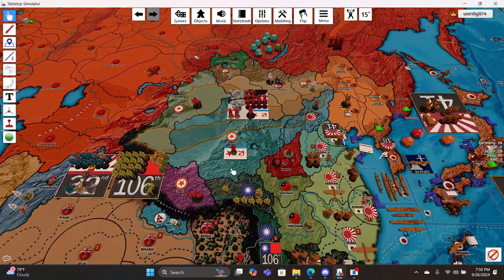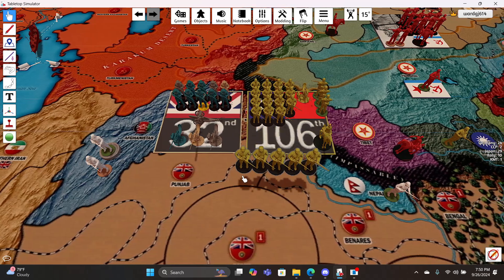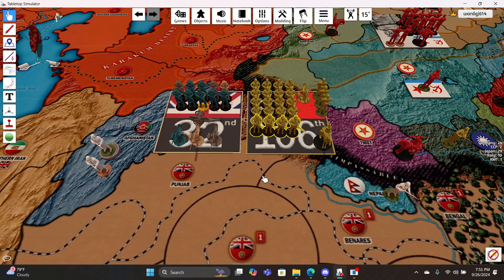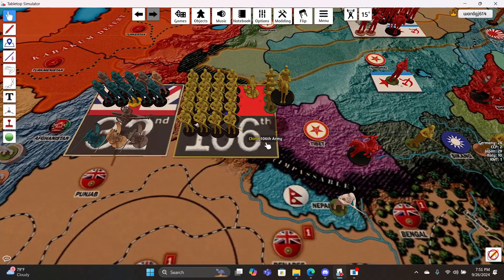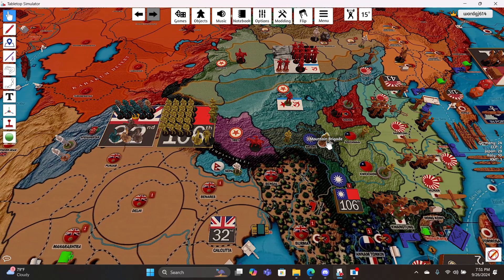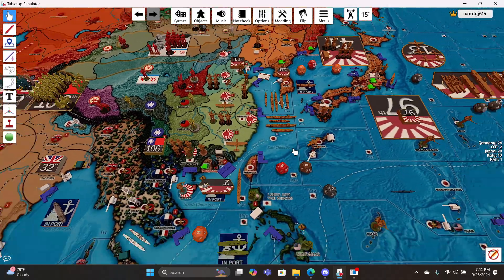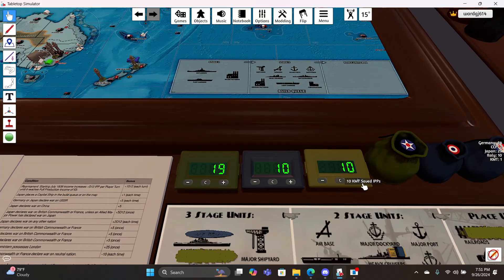Let's just do some non-combat. All this stuff goes into here. We have a nice even number of infantry there now, and we've got only one cab. Okay, it goes in there too. We collect our one and we go to 11.